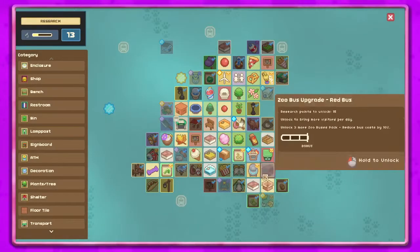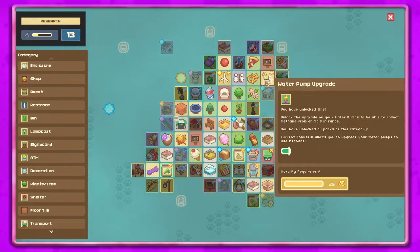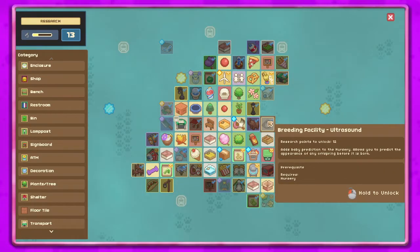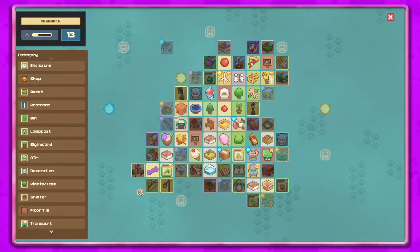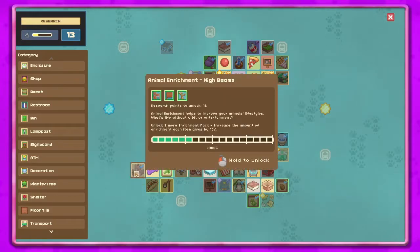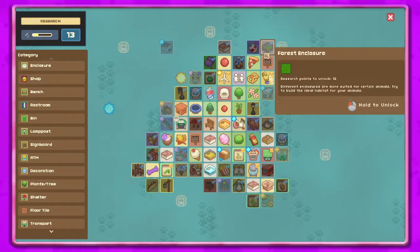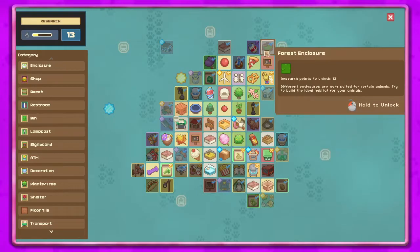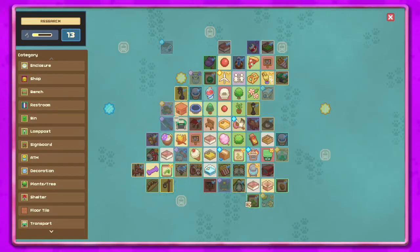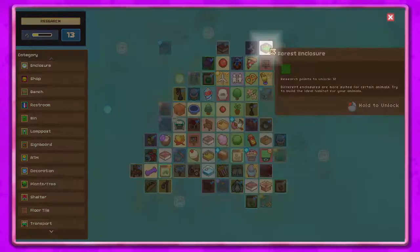We could do something here, but I still don't actually have crops in my farm. I feel like that's something we should get. I don't really think an ultrasound is that important — could I be wrong? There's animal enrichment high beams. That'll take up all of our stuff though. There's a forest enclosure — we don't need the forest, but maybe we unlock that so we can get another one. Unlock this type of seed so you can plant it in your farm. We don't have farms, but let's go ahead and unlock the forest enclosure.